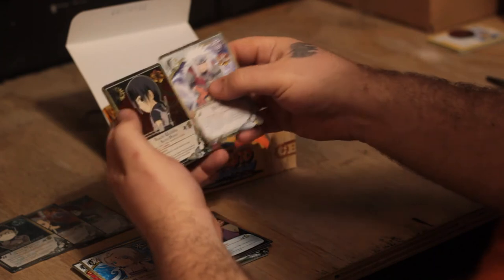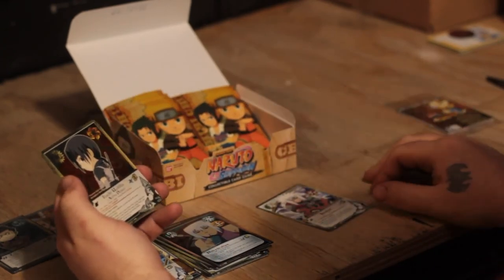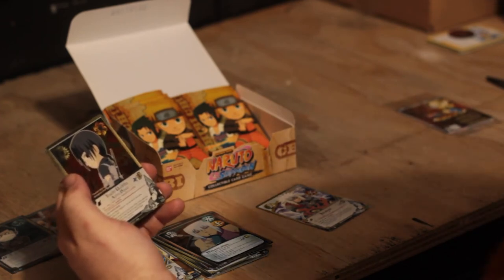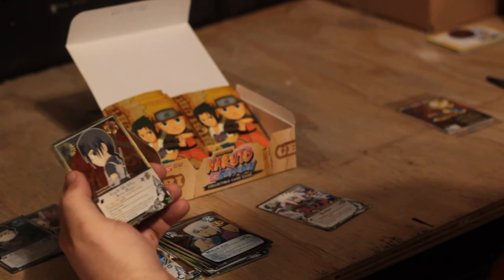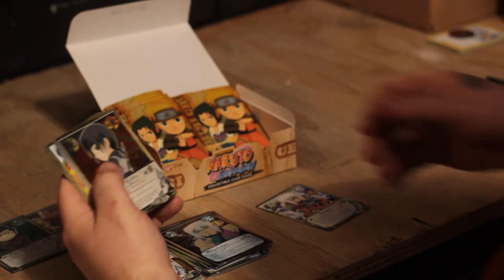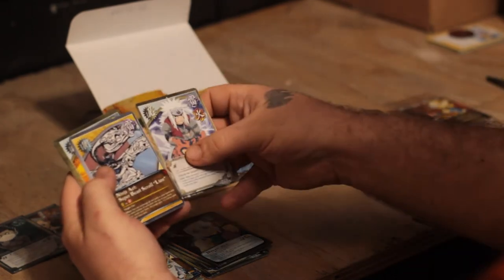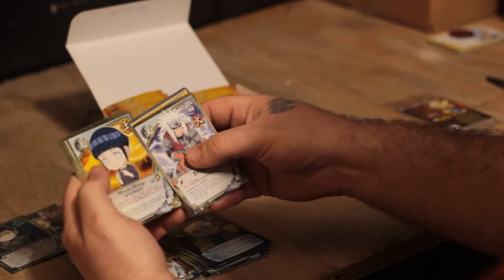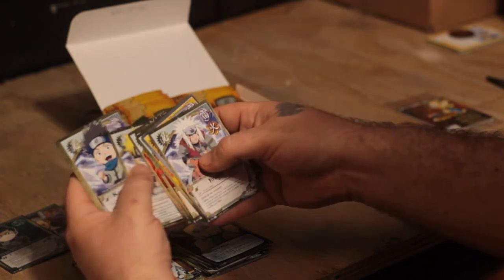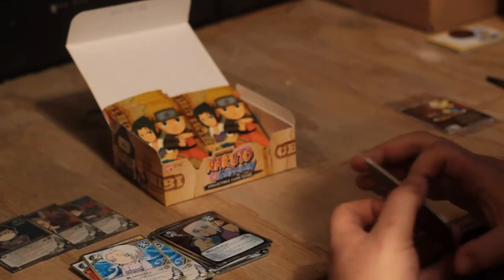Jiraiya. And wow — boom! There's my fourth super rare — it's Itachi! That's pretty cool. I didn't get Gamabunta; that's okay. Still got some really cool cards. I mean, I'm not going to complain about the Itachi — it's a really nice card. Ninja Art Super Beast Scroll Lion, Hinata Hyuga childhood, Tobi, Kiba, Naruto, Konohamaru, Neji, and Kimimaru is the rare.